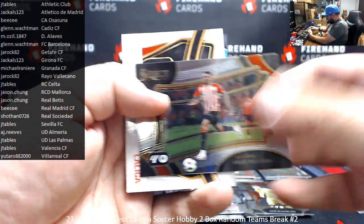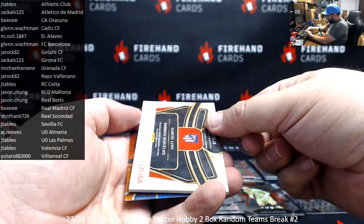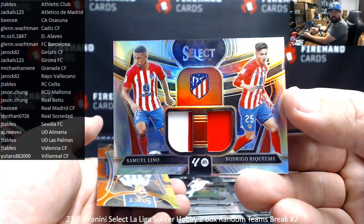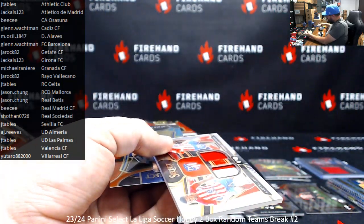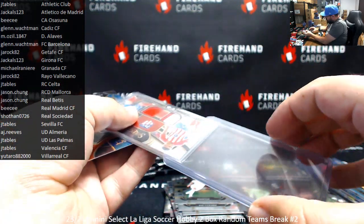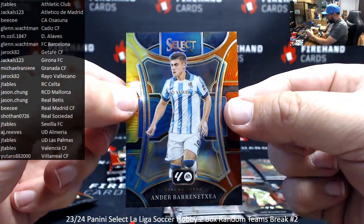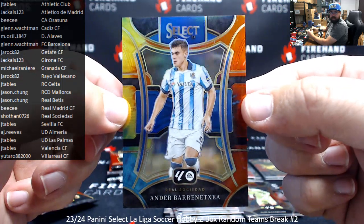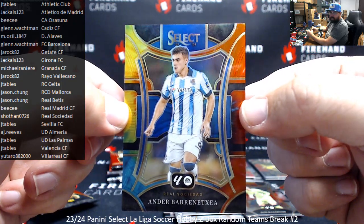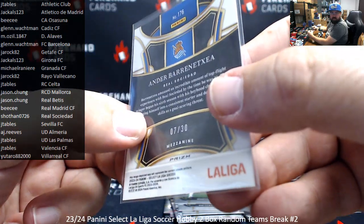I've got a field level here of Anaki Williams for Athletic Club. Got a dual swatch here for Atletico Madrid — Samuel Lino and Rodrigo Riquelme for Jackals. That's a tie-dye — how dare I confuse tricolor with tie-dye, greatest prism ever — for Real Sociedad, Andor Barataxia, for Shothan. And the tie-dye is indeed numbered 230 on this one.